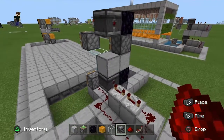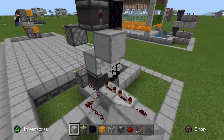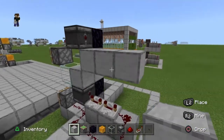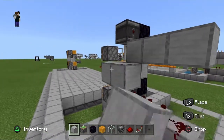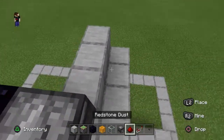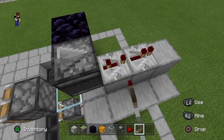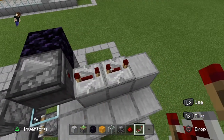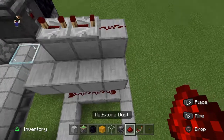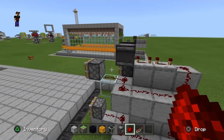We're going to need the same structure up above. Stack up, come three blocks out, then place four blocks underneath to run the redstone line around. Here again, place two repeaters both set to four ticks, then a redstone line coming down and around feeding into both of those pistons.